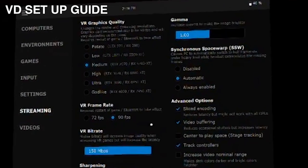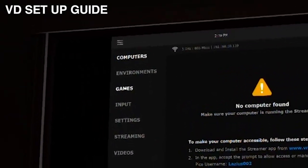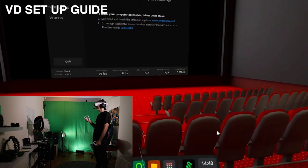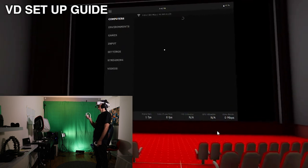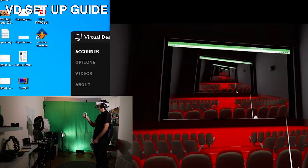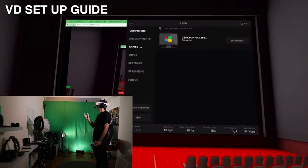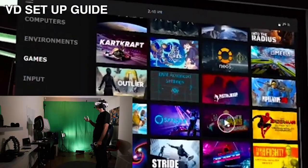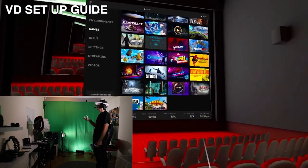For launching PC VR games, it's important to choose games from the Games tab within Virtual Desktop rather than launching from Steam directly. Once your computer is found and auto-connected, you'll see your desktop and can browse freely. Let's start with a simpler game — Subnautica Skies — and then progress to more demanding games with different graphic settings to see how performance changes as we move further along.